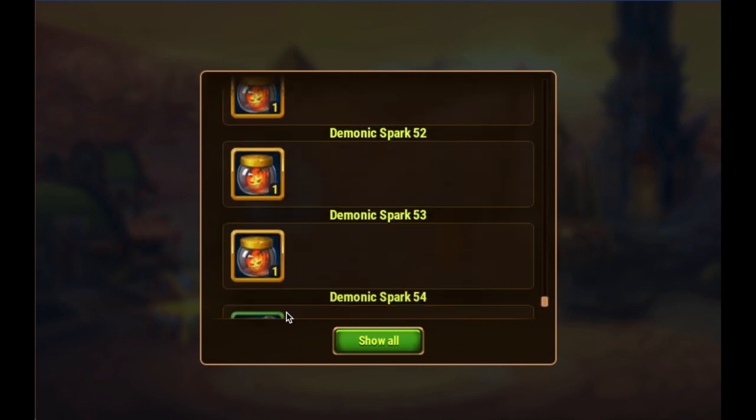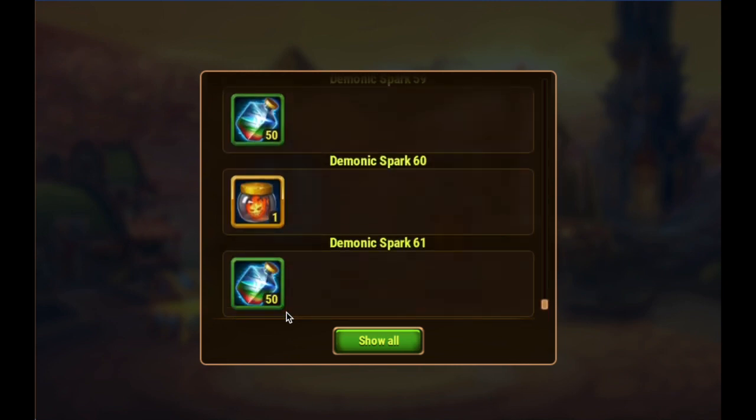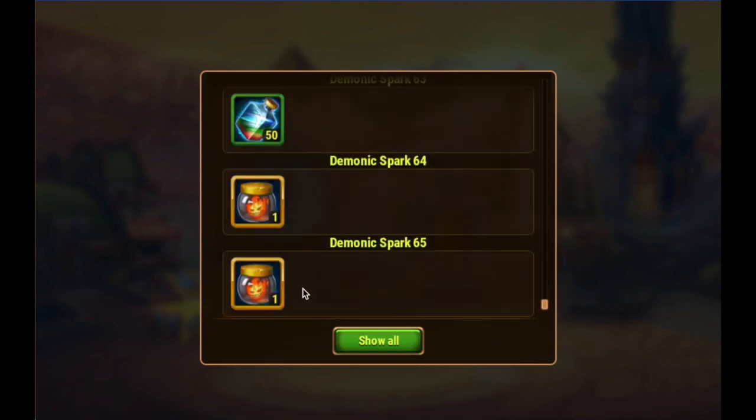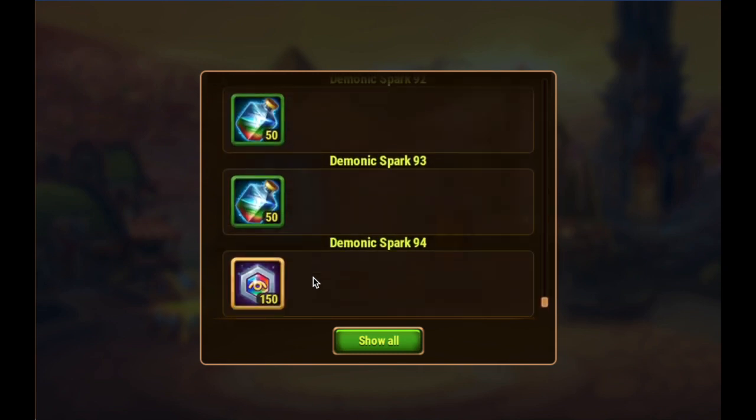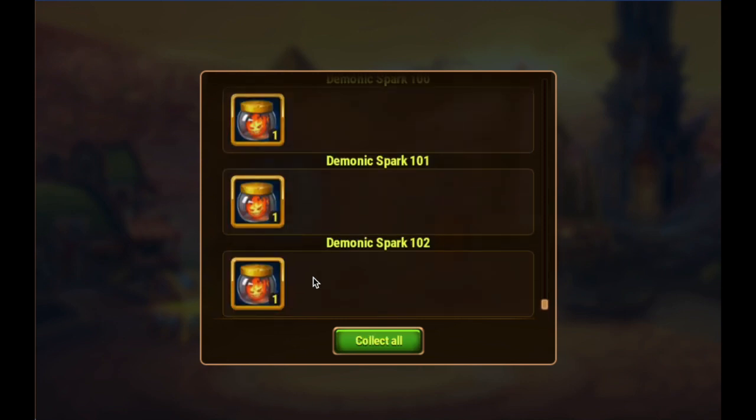Typically, there is one avatar with each of these particular spark types or demonic types. So for the demonic spark, there should be one avatar — I don't know if we'll get it or not. There's usually one for the demonic flame, and there's one for the demonic blaze as well, which is the third and final demonic opening. So here we're getting close to finishing up the demonic sparks — that's 102 demonic sparks opened.